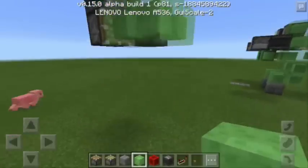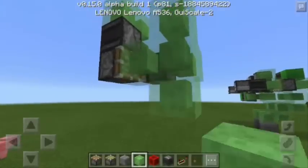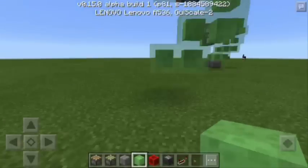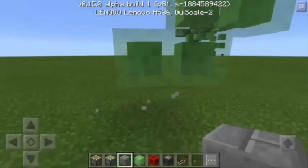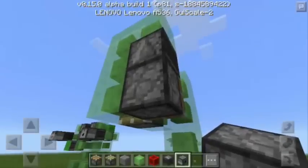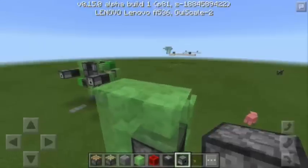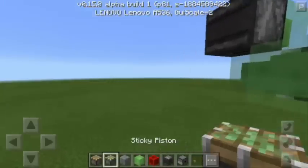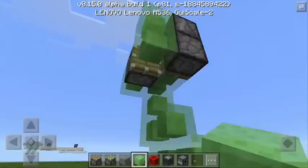Then I'm going to put more slime blocks going down — it must be just like this. Below I'm going to put a stone brick. There you go. Next, I will remove this sticky piston and these two slime blocks, then I'm going to put the sticky piston again.